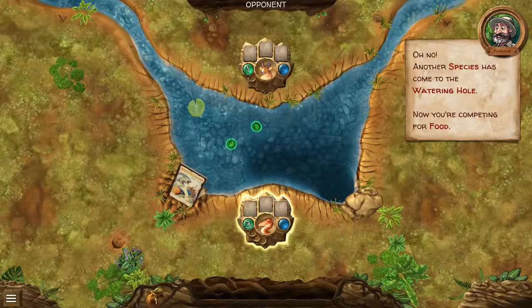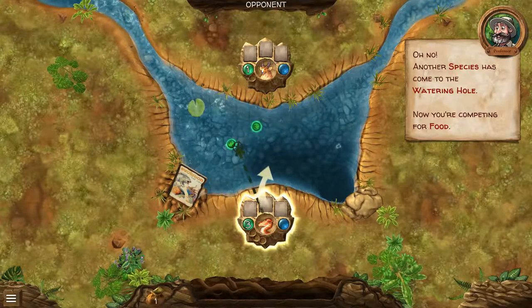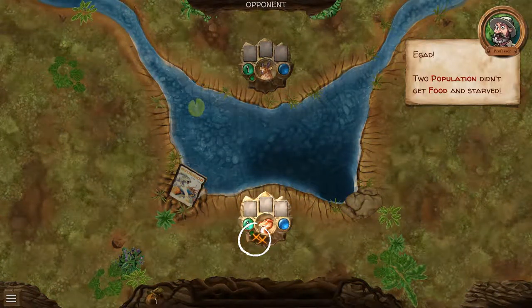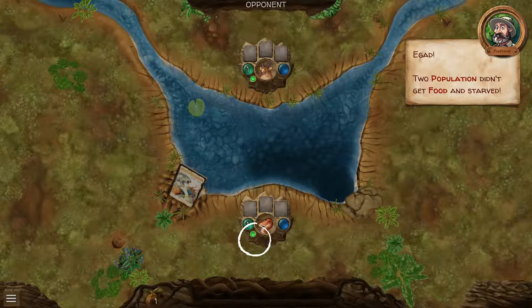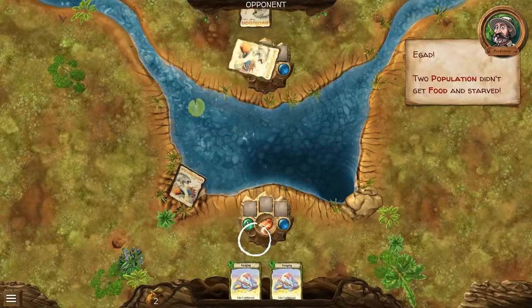Oh no, another species has come to the watering hole — now you're competing for food. Two population didn't get food and starved. Some of my raptor-looking things died. Well, that's not good.